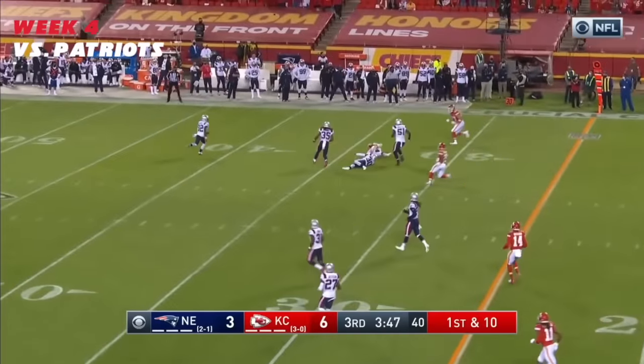Edwards-Hilaire in the backfield, first and 10. Looking for a block and he's off to the races. Fisher was leading the way into the secondary — there goes Edwards-Hilaire. They come through and bring him down. Freeman in — here they come with Ward off the edge. First and 10.